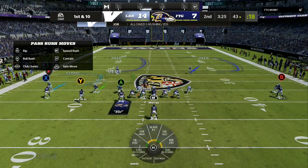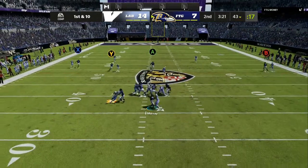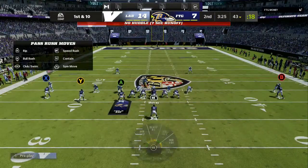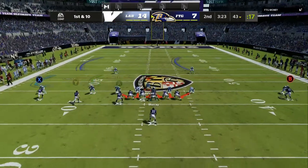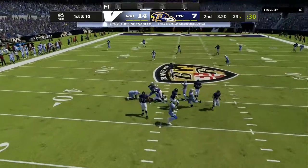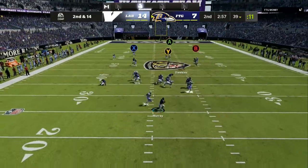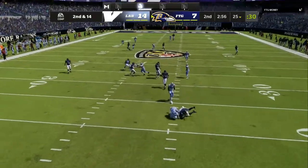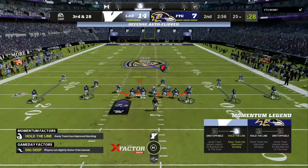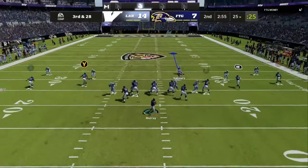The defense we are going to be going over is the Nickel Triple out of the Chicago Bears defensive playbook. The base setup to set up the blitz is to blitz your linebackers two times — that's going to put them in the correct blitzing gap. Push right on the D-pad and then push down on the right stick to blitz your linebackers two times. From there you are all set up and can make more adjustments to improve the coverage.